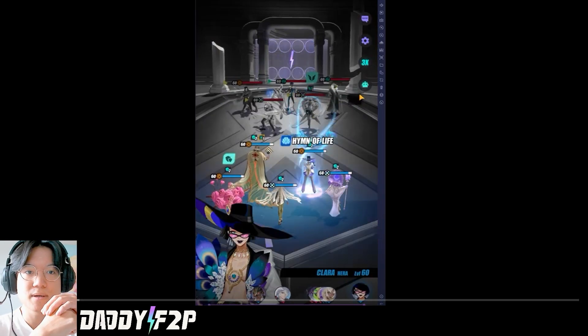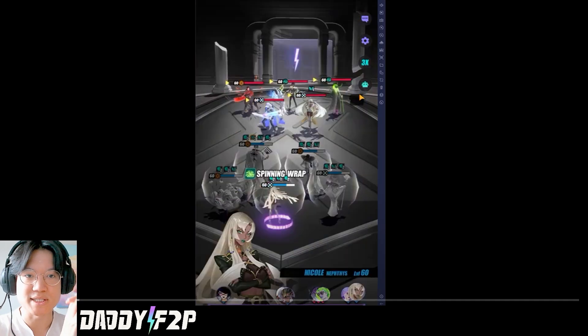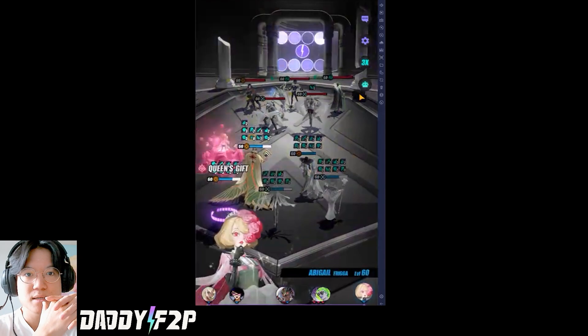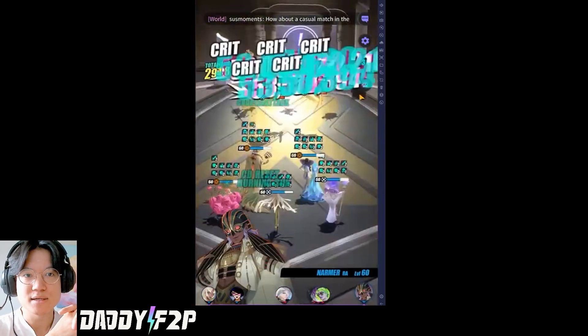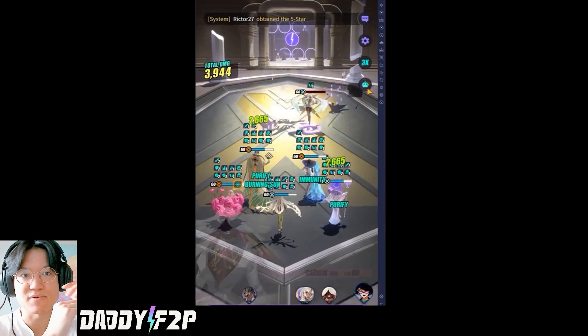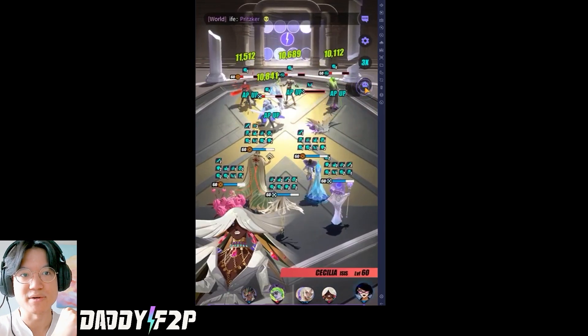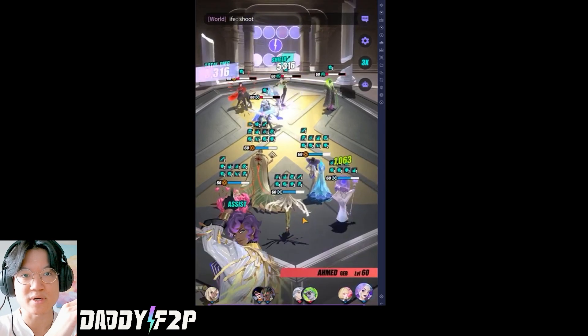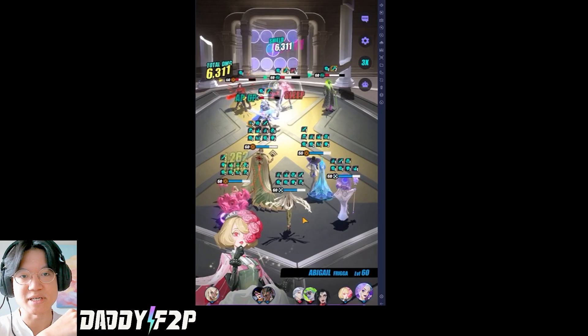Now let's look at another run. Same thing — he pushes his AP and now we're up against a Cecilia. The big nuke is able to take out everyone, but Cecilia would revive everything. This is where he needs to go manual because now the enemies are all revived and you cannot nuke them again, at least not in the same way.